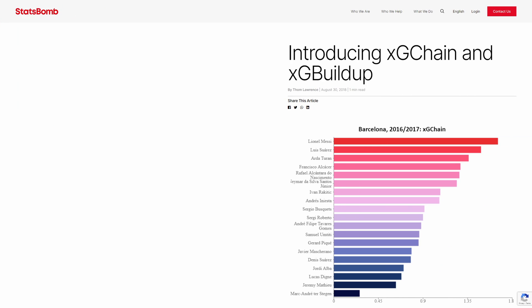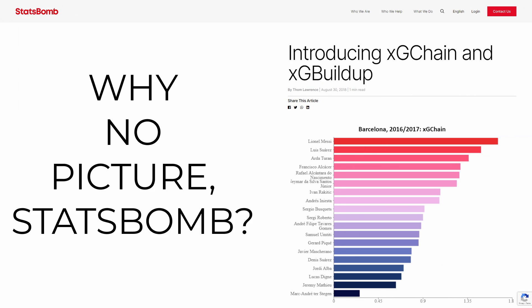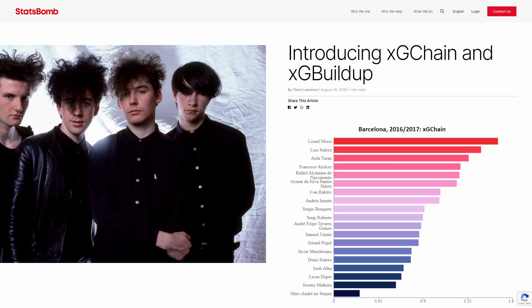XG Chain, or XGC, is like expected assists but for everyone involved in the passage of play. It helps to identify attacking output beyond the headline actions.